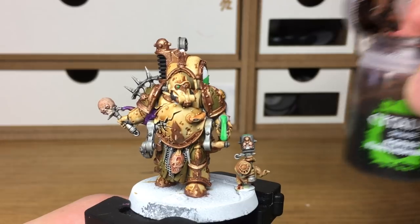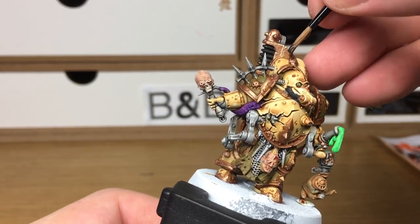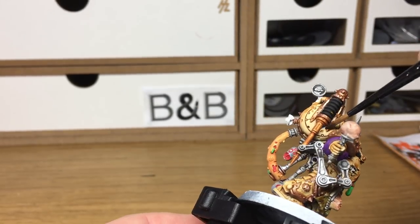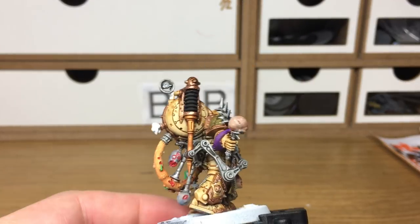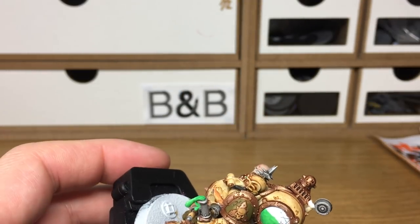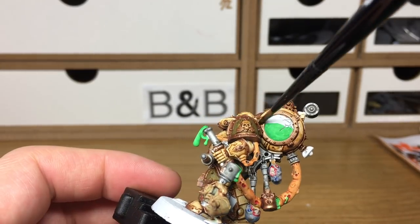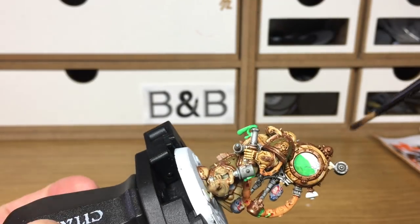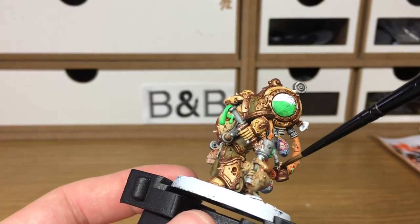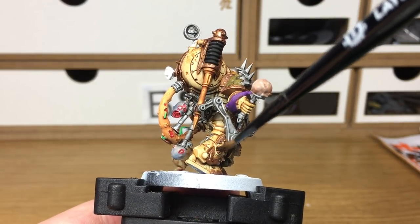Now I'm just going to use some Agrax Earthshade. I'm going to use that on all of the rust colour and all of the gold. When we come back we'll have all the Agrax Earthshade done.